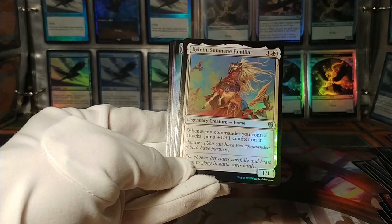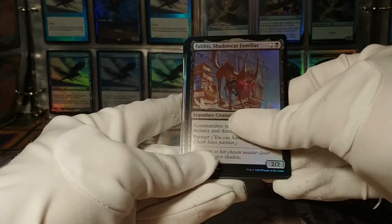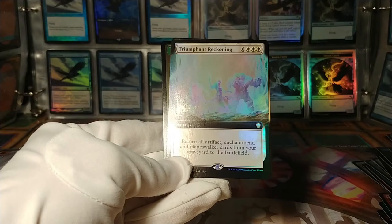Falthus, the Shadow Cat Familiar: commanders have menace and deathtouch. Partner — just buffs to your commander. Full-art foil Triumphant Reckoning — return all artifacts, enchantments, and planeswalkers from your graveyard to the battlefield.